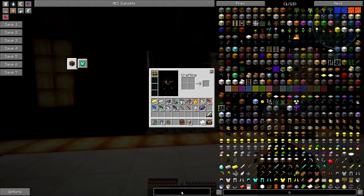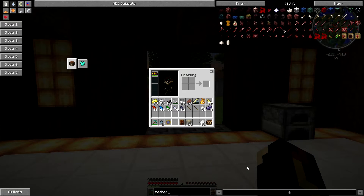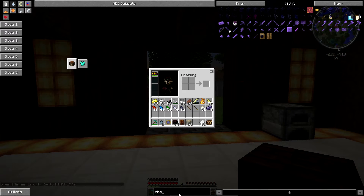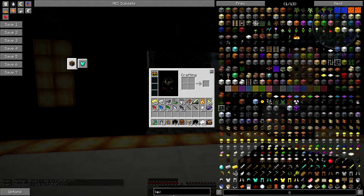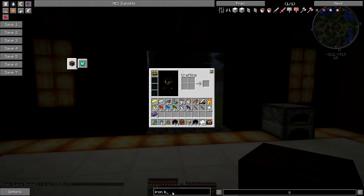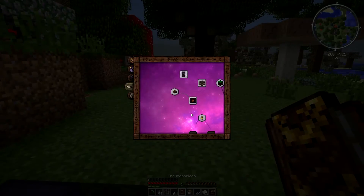This is quite a fun little thing to do — it's a multi-block structure and it looks pretty awesome when it's all done and finished. What we're going to need for that is netherbrick, some obsidian, lava — we'll grab ourselves a bucket — and then finally some iron bars.